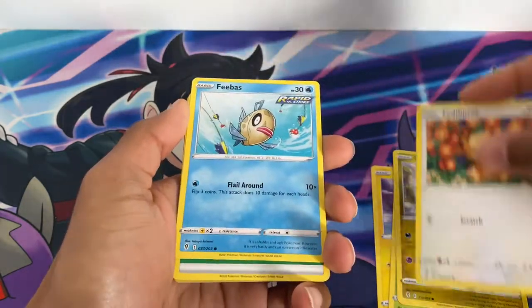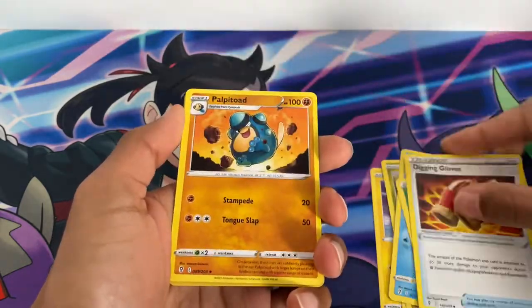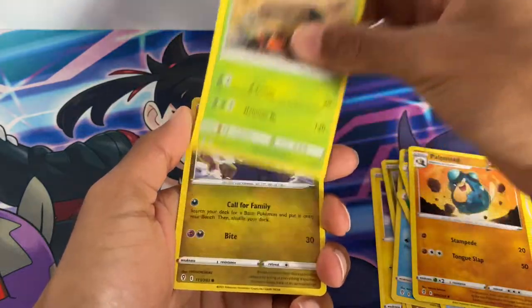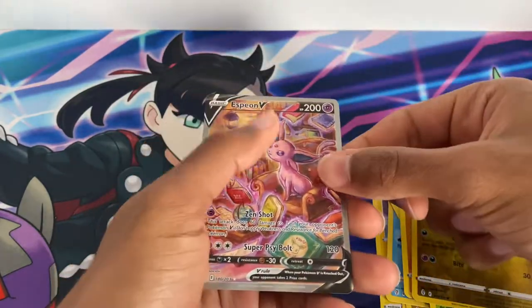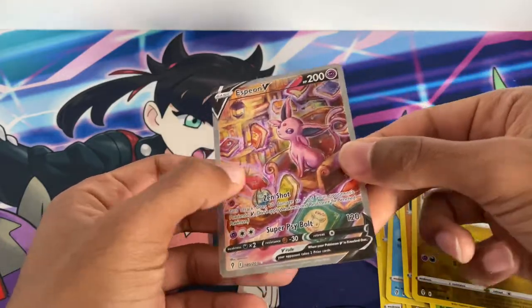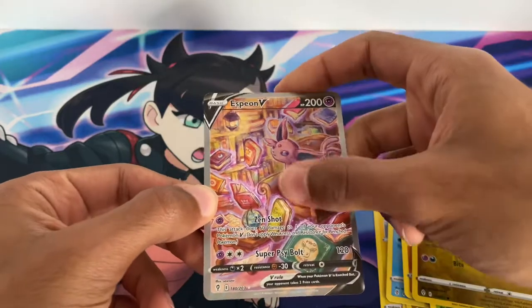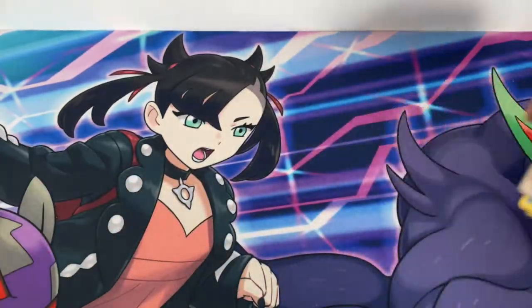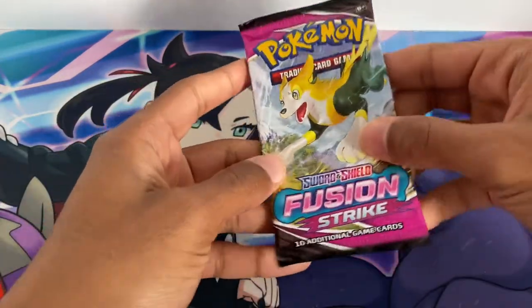Cards from Evolving Skies: Chincho, Petilil, Dino, Teddiursa, Feebas, energy, Digging Gloves, Palpitoad, Cradily reverse, Olivine, Dino — and an Espeon V full art! I really do love Espeon — what a surprising pull, a full art to start this box, very nice!